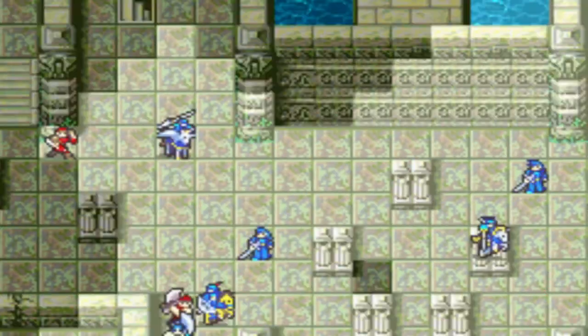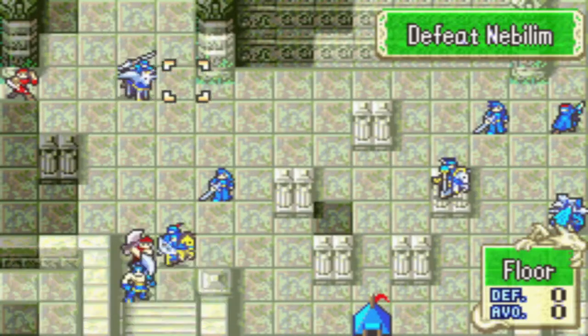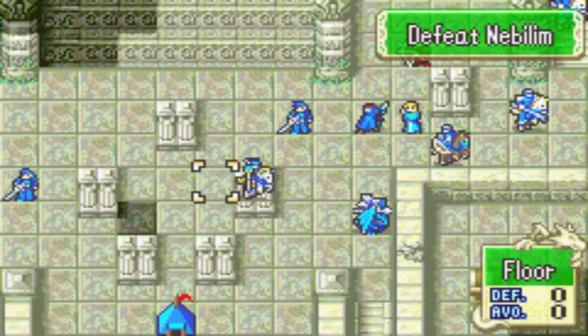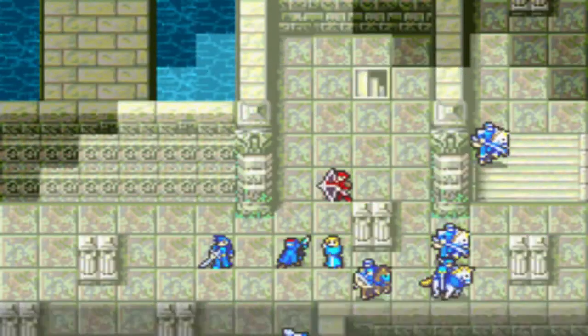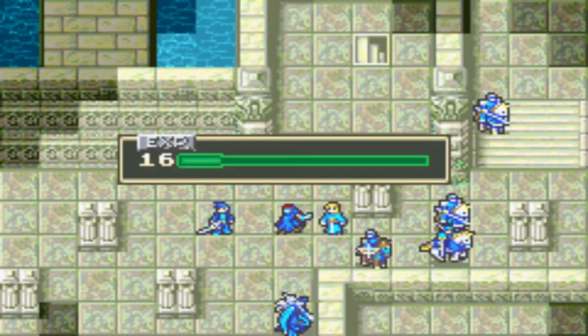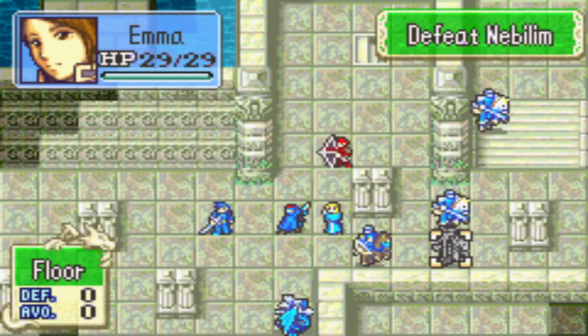A ghost uses Eclipse on Luke. Luke reaches promotion level maximum. He uses the Torch for the second time — this is technically not necessary, but it does give Emma a rank in Staves.